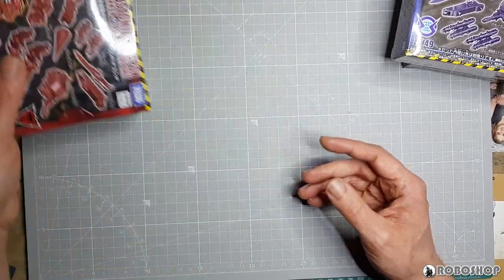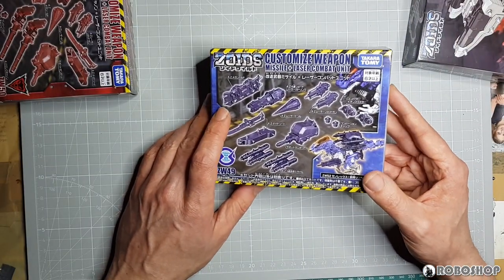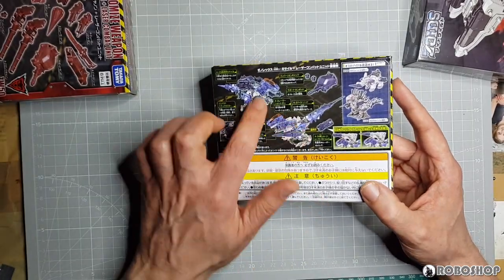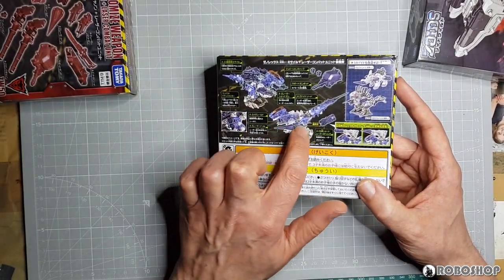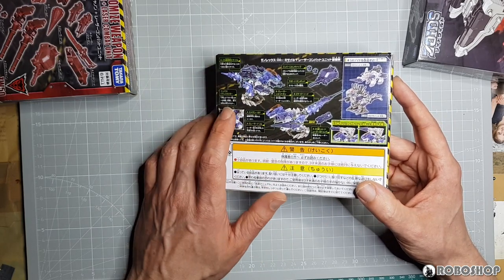These all have uniform peg sizes, so I'm sure it's all compatible. The missile and laser combat unit is for the Xenorex, and you can see here the drill mounted on the arm, or these cannons mounted on the arm. The missile launcher goes on the back.